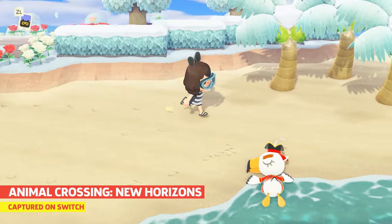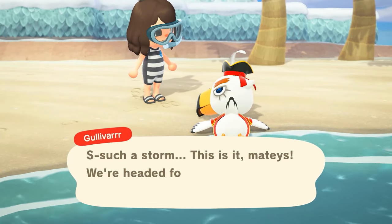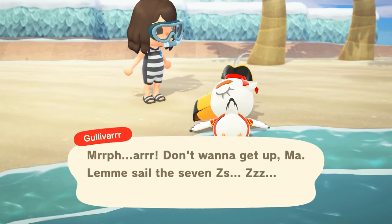One thing with the new update is Gullivar — a new special character joining the roster that you can find sprawled out on your beach, just like the normal Gulliver.